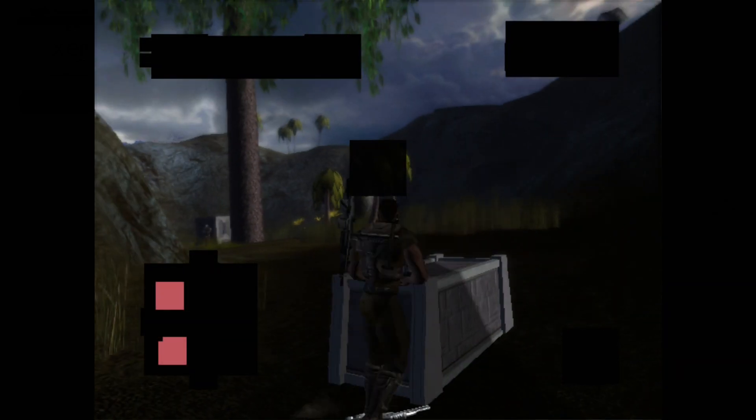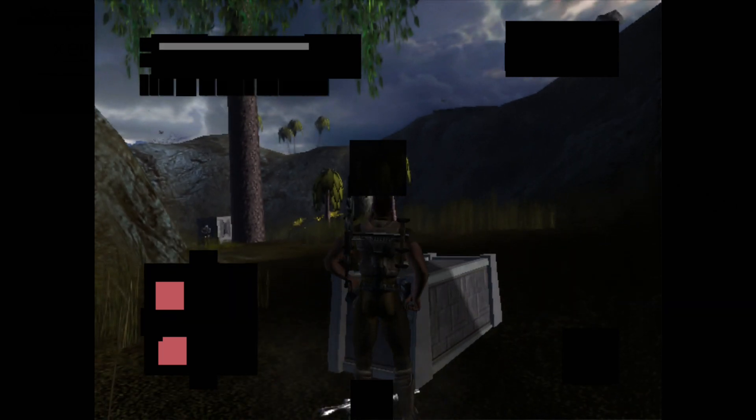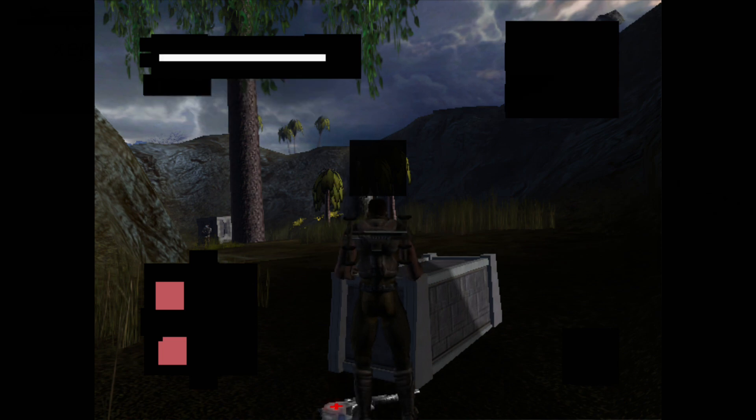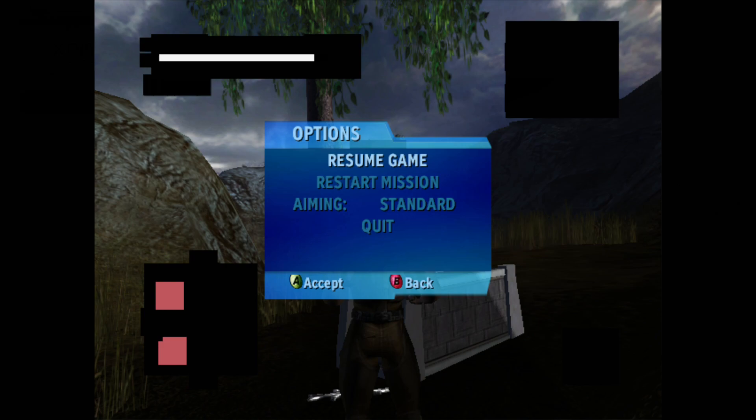Knapp beacon updated. Pick up the sniper rifle by that crate and try to pick off some of the guards from a distance. To be continued...